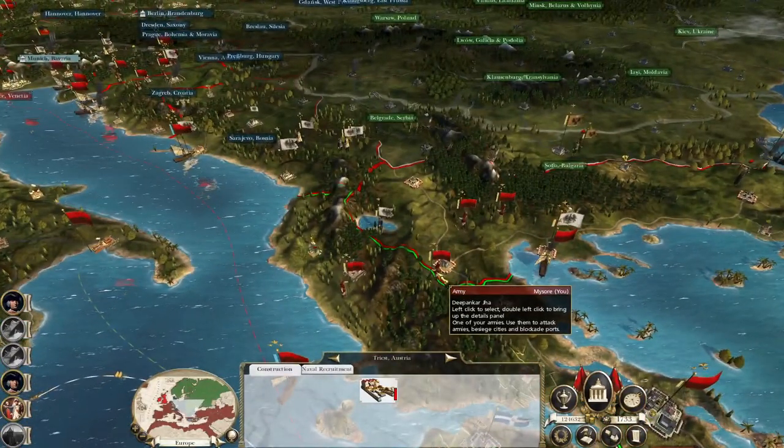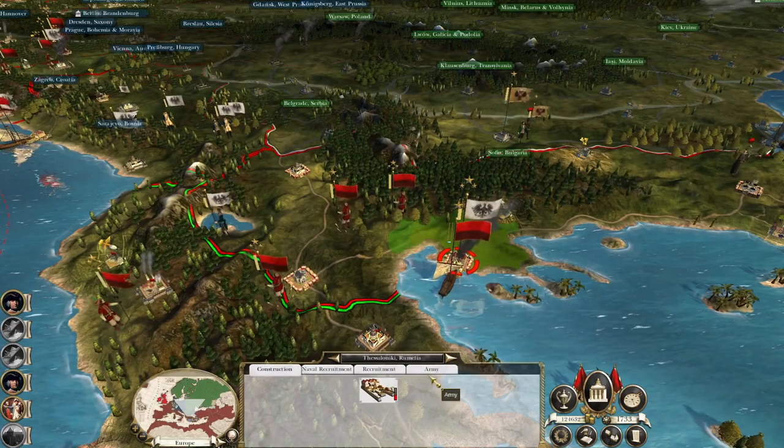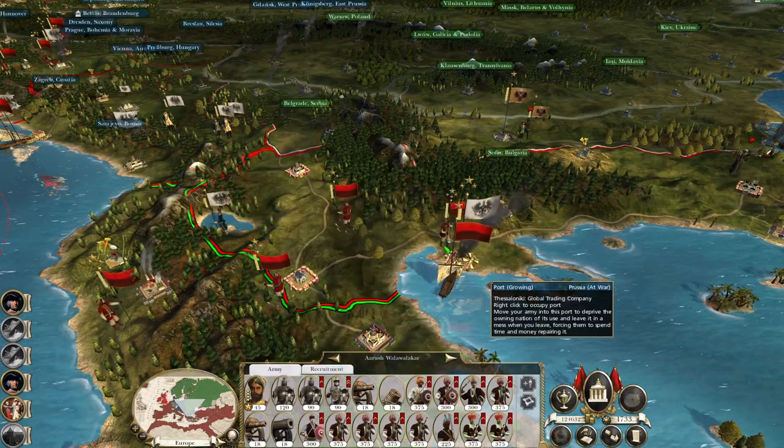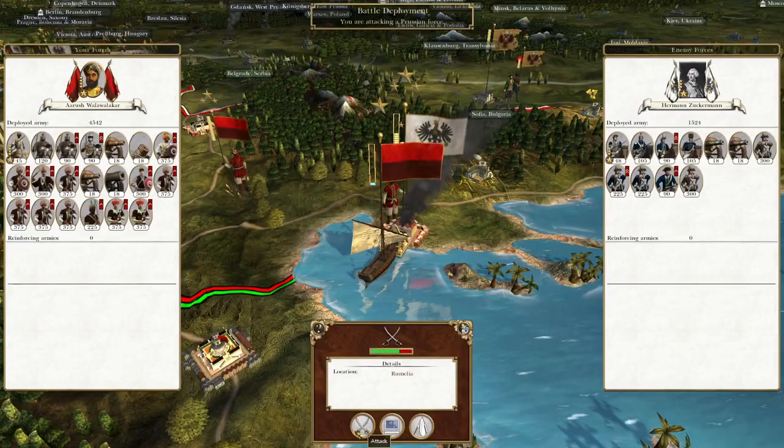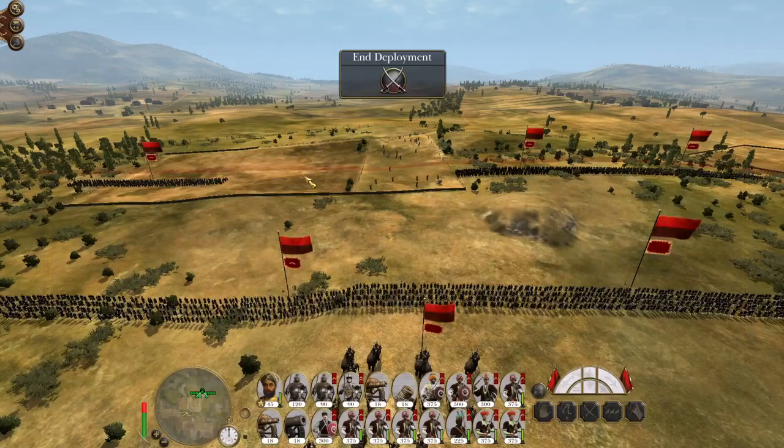Let's do some fighting. We need to attack this army in port, then fight the army to the west of them, then attack Croatia — there's a lot of stuff we can do. This is going to be another good turn of just degrading the Prussian ability to make war. We're destroying their armies in the field so they can't keep fighting.